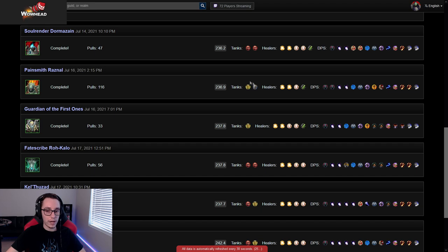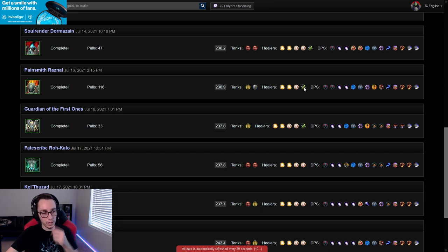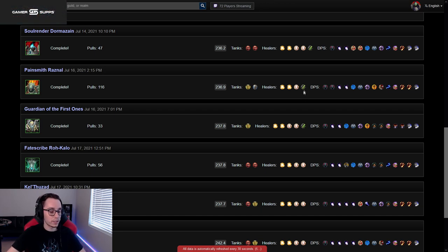Run four healers. You can either run double Holy Paladin and double Disc, or double Holy Paladin with one Disc and one Resto Shaman. We added the Resto Shaman because healing in the intermission felt very scary. We also ran three Holy Paladins and one Disc at one point, but Disc Priest will have a very bad time on this fight.